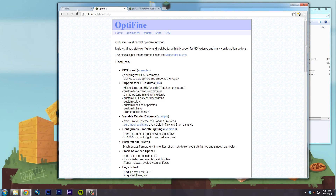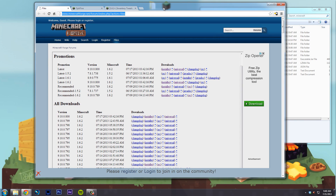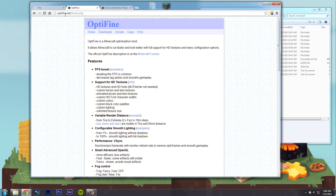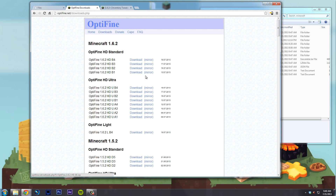Now that we have a fresh version of Minecraft, we need to download Forge. I'm using the latest version of Forge for 1.6.2, and I'm using the installer — I've tried using the JAR and couldn't get it to work, but the installer is much easier. Go ahead and download that. While you're at it, go to optifine.net and go to the download section.